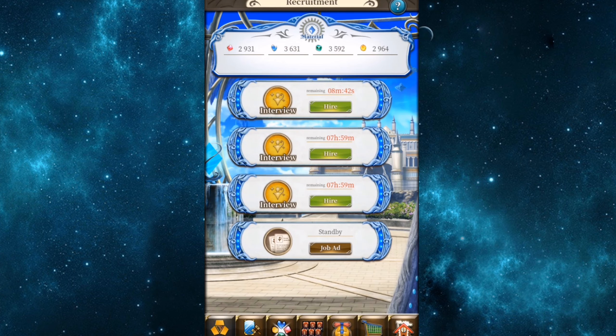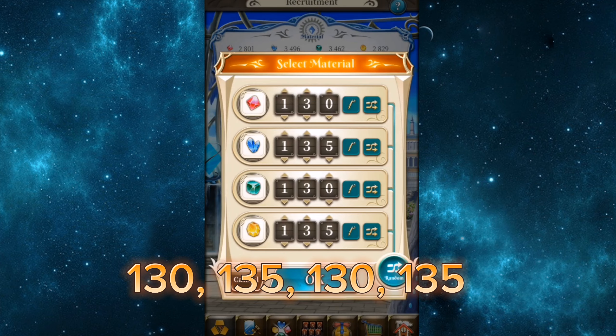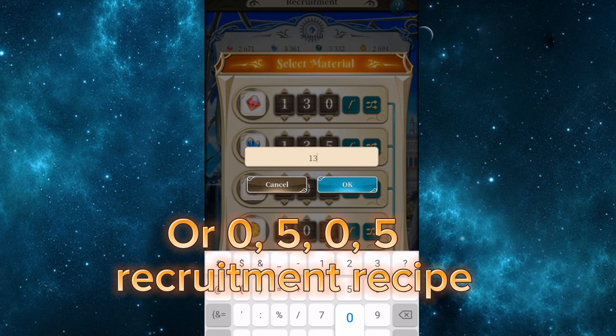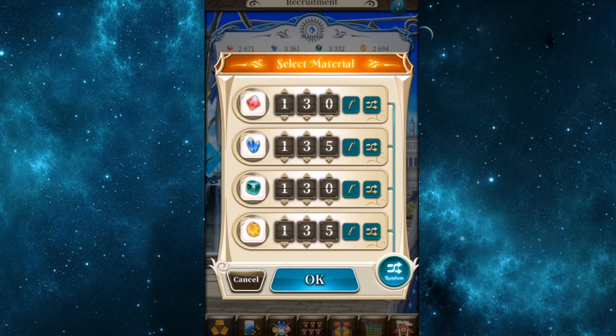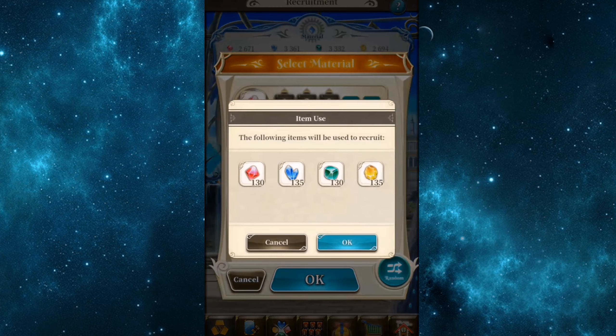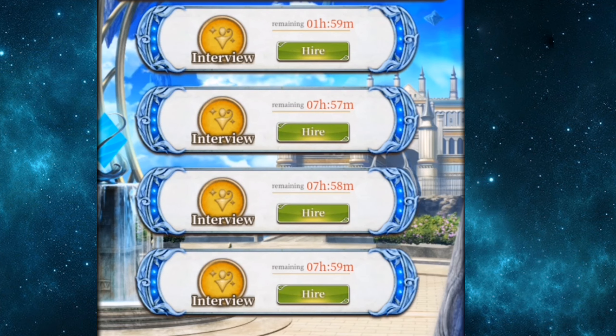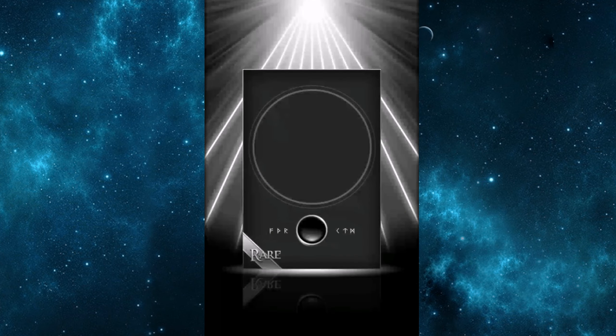Here I am using a 130-135-130-135 recipe, also called a 0-5-0-5 recruitment recipe. Changing the gem quantity to 200 or 300 can create variations in what amulet you could get. I'll make a sample using 200 quantity of entertainment team.